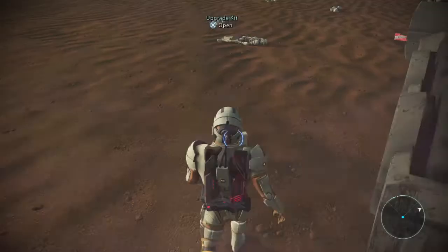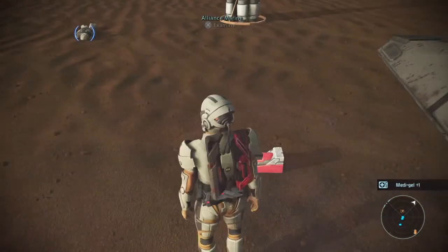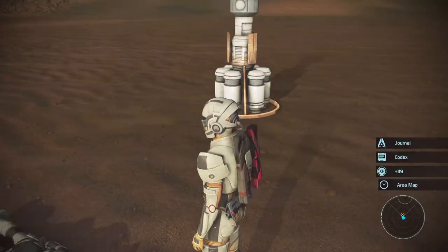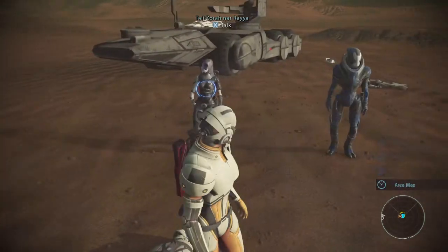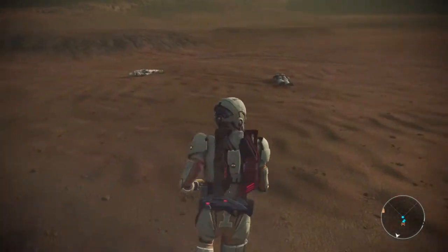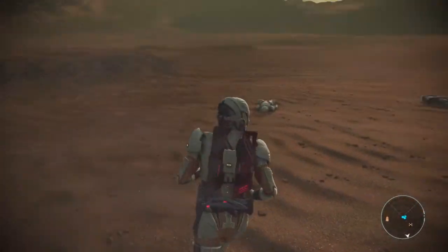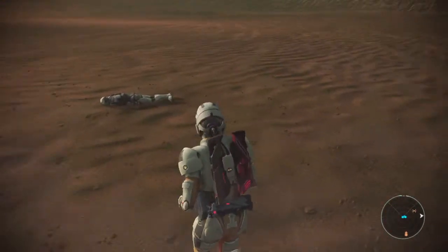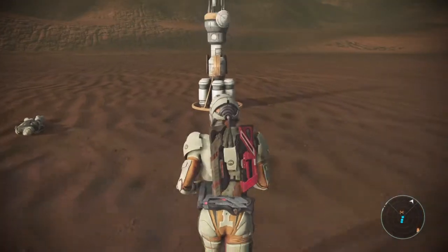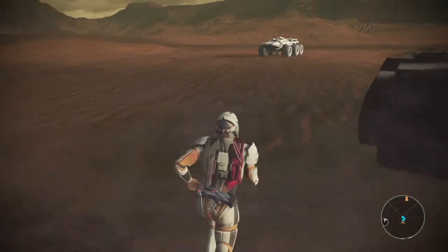Upgrade kit, med kit. Examine — Alliance soldiers. Looks like they were lured here by the distress beacon. Looks like these men were under Admiral Kahoku's command — he'd want to know what happened here. Distress beacon. They were lured here by the distress beacon.